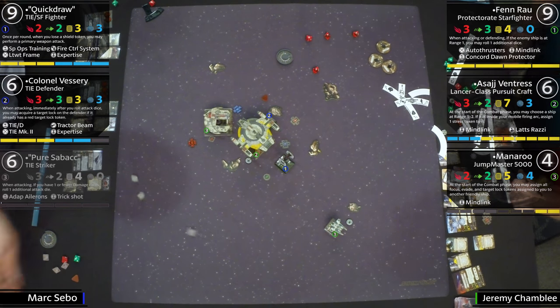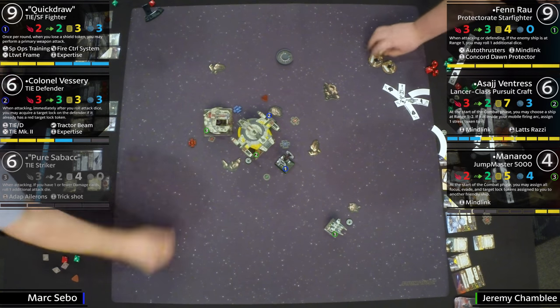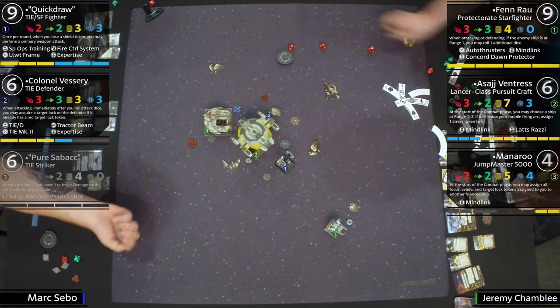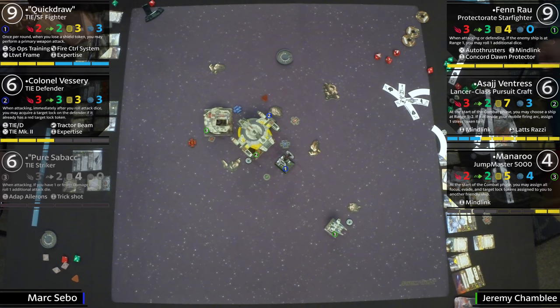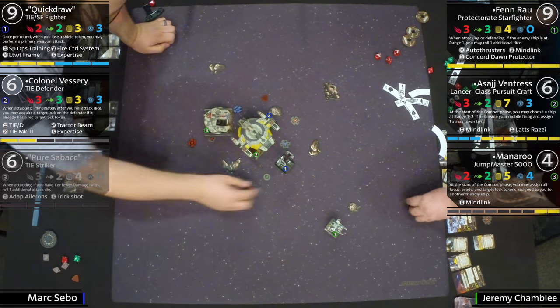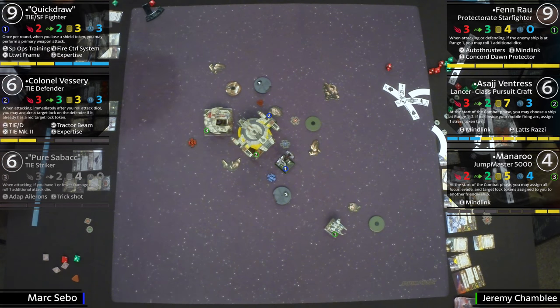This is kind of what this list does — and here come the big ships attacking back. Four damage at range one on Vessary — but he rolls three evades and only takes one. Boom boom boom. That is exactly what Mark needed. TIE Defender staying in the game. A crit and a hit back at Quick Draw — she's getting some damage through. Quick Draw is down to his last shield with a crit.